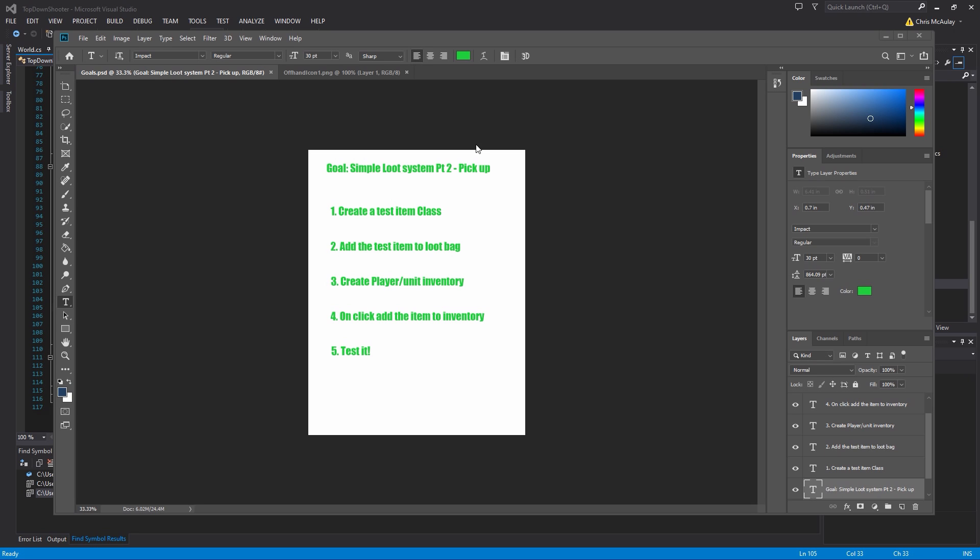So where we left off was our loot system, and today we're going to work on picking up an item. We will not do a menu to be able to see that pickup, but we will do a test and show it happening in the code. I'm trying to make these a little bit smaller chunks and get back into making these more often. So today we're going to create a test item class which will inherit from InventoryItem, then add that item to the loot bag so we actually have an item in it. Then we'll create the inventory — which is just a list of inventory items in unit — and when we click on the inventory item, we'll add it to our player/unit inventory.